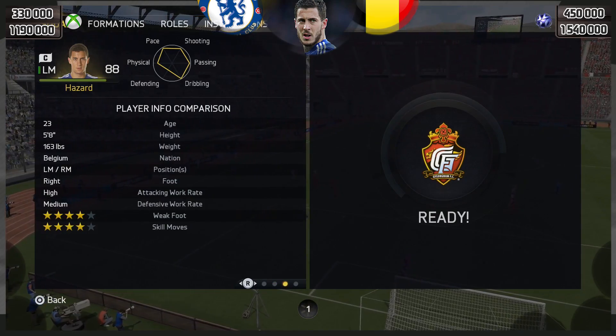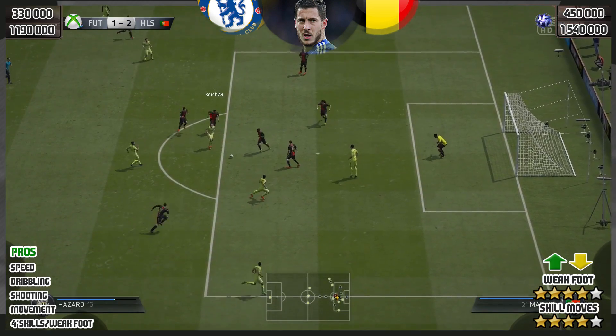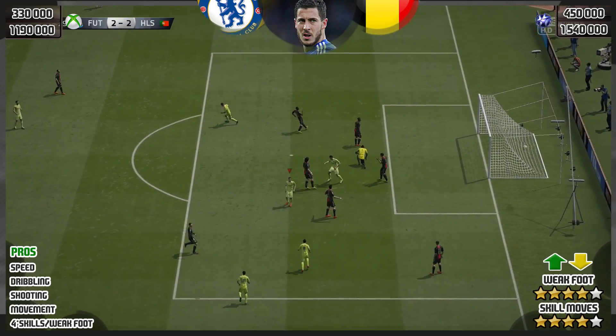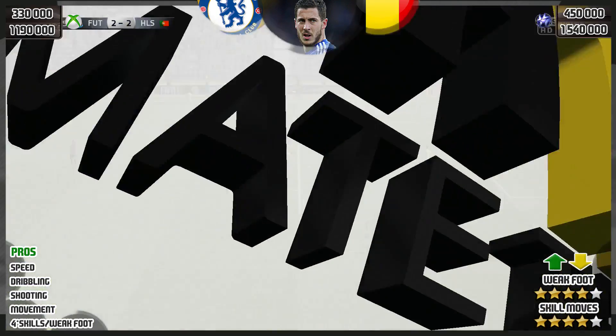Like I said, this guy is one of the best players in the game because of how dynamic this card is. He's just great. You can do anything you want with Eden Hazard — just look at that go right in the top corner after a ball hop. What a strike that was from Hazard.